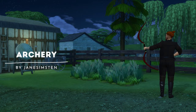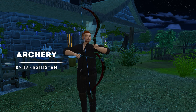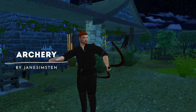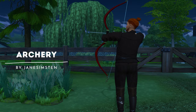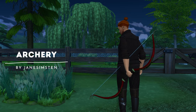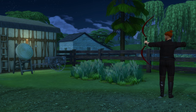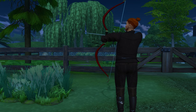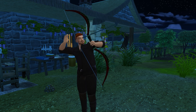Next we have archery. We love the archery skill in our Ultimate Decades Challenge — it is a whole lot of fun. It is a new skill that you have to learn, and along with it comes craftable items at the woodworking table. You can make bows and arrows and sell them, and there are also competitions that you can attend. I highly recommend this one for new hobbies in historical gameplay.